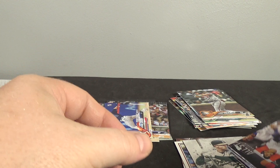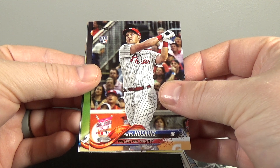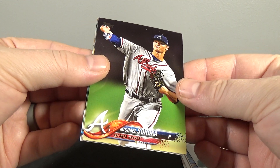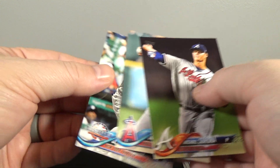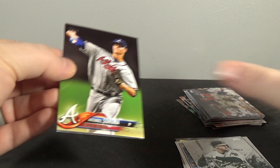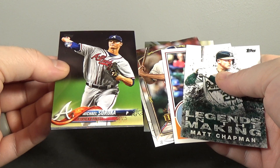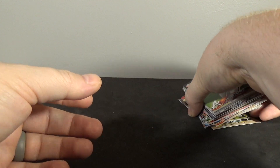So there you go — $3.98. Not bad for $3.98: Soroka rookie debut, Hoskins home run derby rookie, Soroka base rookie, Ohtani base rookie, and the Torres all-star game rookie. The Topps Update Acuna is still eluding me, but not bad for $3.98 — it's worth a shot to try and hit the Acuna.